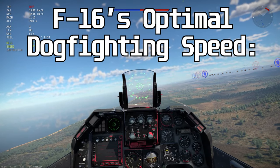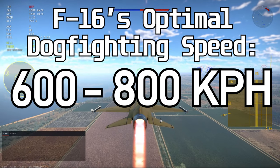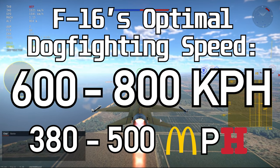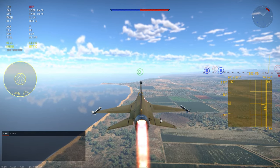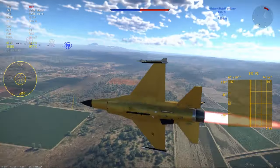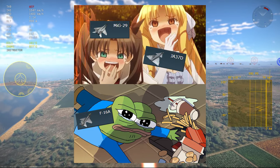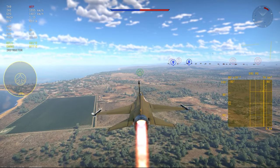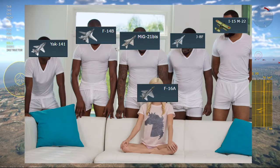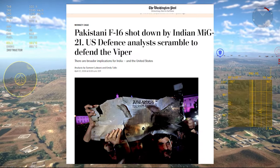Your optimal dogfighting speed is between 600 and 800 kilometers per hour under an optimal combat load — that would be 380 to 500 mph for my fellow Americans. At this speed, your energy and thrust keep you easily out-rating any plane you can face in the game right now. If you fight any slower, planes with higher AOA at low speed like the MiG-29 and the Viggen will absolutely destroy you. And if you fly at a higher speed, planes with better high-speed alpha like the Tomcat and the MiG-21 will easily clap your cheeks.